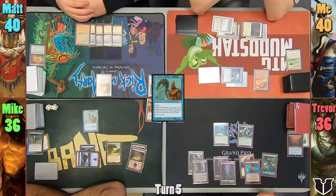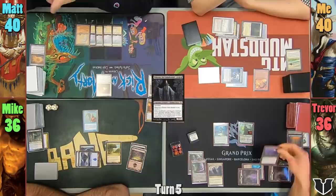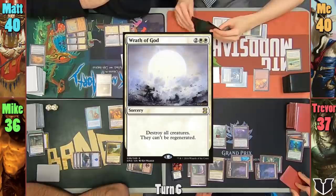Trevor plays a Forest and Nissa transforms. He upticks her, revealing Mikaeus the Unhallowed and putting the zombie to hand. Trevor then casts Disciple of Bolas, sacrificing the Farhaven Elf as it comes in, gaining 1 life and drawing a card. Mike casts Mirko Vosk in his main phase, passing to Matt. Matt plays a Terrain Generator and casts Wrath of God. I counter it with a Force of Will, taking 1 and exiling Mystical Tutor from my hand.